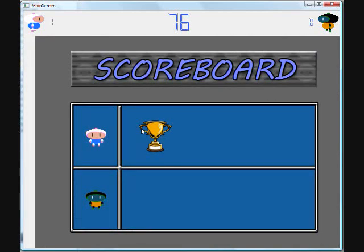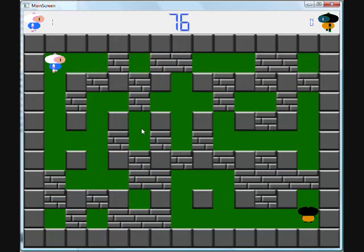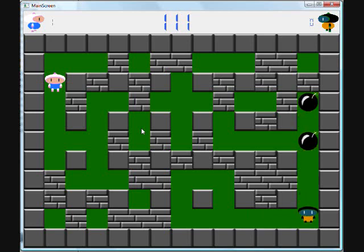As you can see, I just killed myself. Player one got a point. Now I'll move here to this power-up. Player two will now be able to lay two bombs at once, as shown.